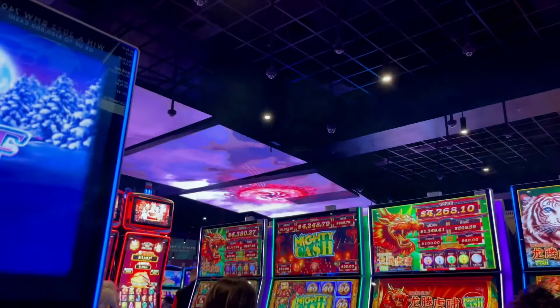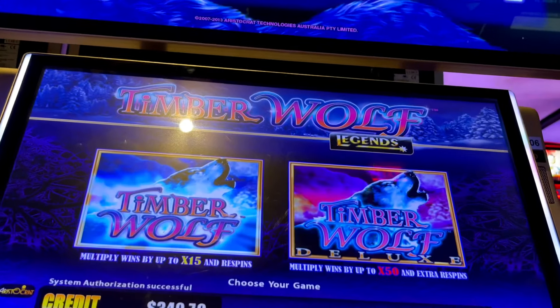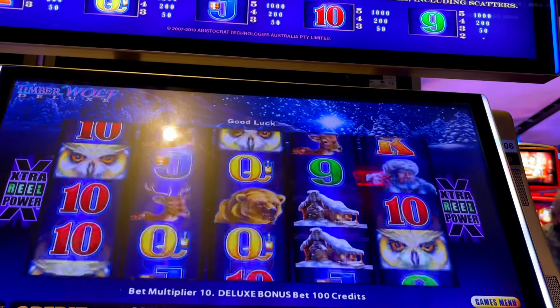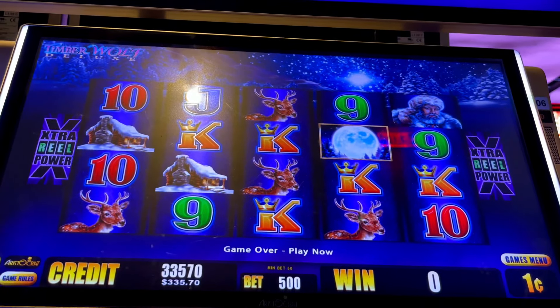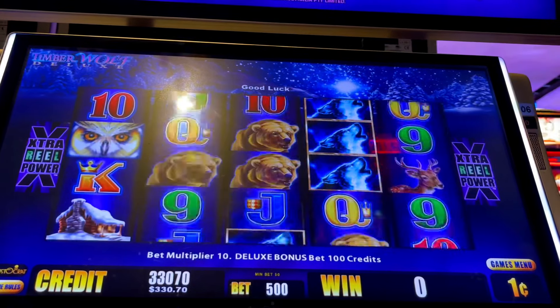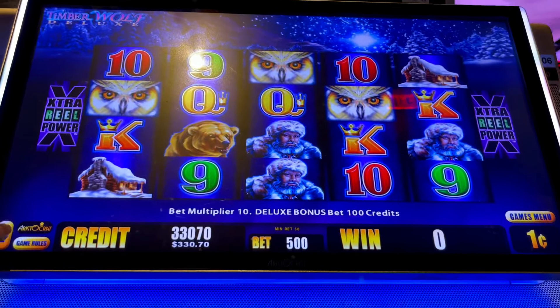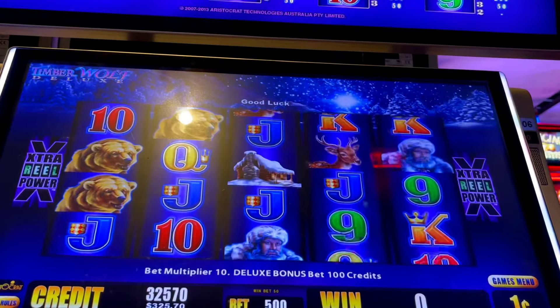So we're here at Yaamava Casino Island. We're at Bank of Timberwolves, so that's pretty cool. We're going to do the Deluxe, of course. We're going to do a max bet $5 to start off here. I want some money on a luxury line, so I want to come over here and play Timberwolves for a little bit. Put the volume up real quick, guys. It's pretty loud in here. We're going to get something really nice.